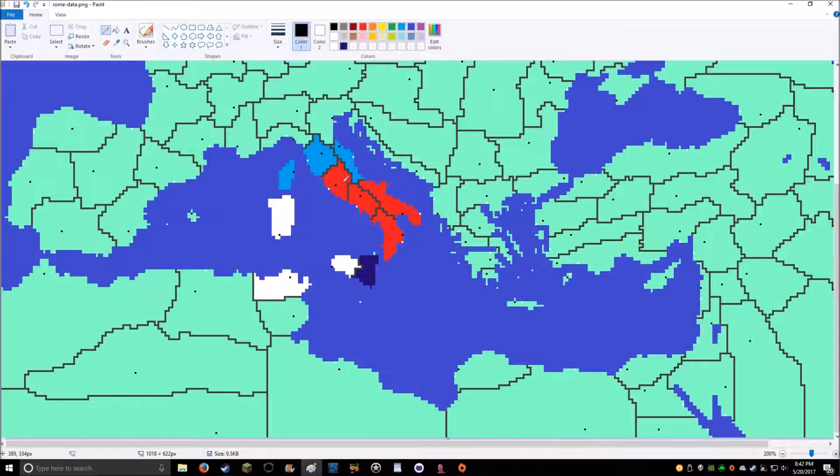I start with Rome and Brindisium — there are two cities here. The factions close to me are Carthage, Syracuse, and the Etruscans.